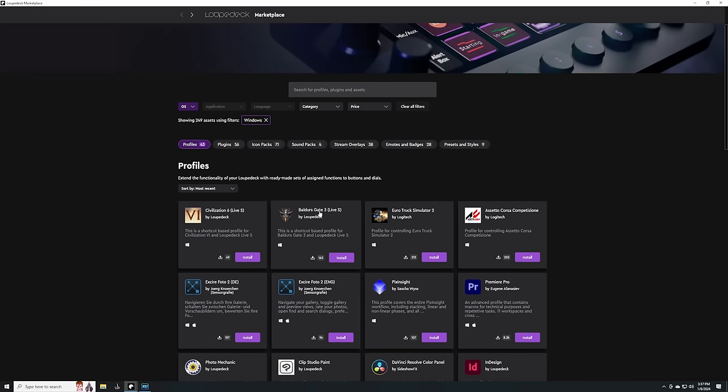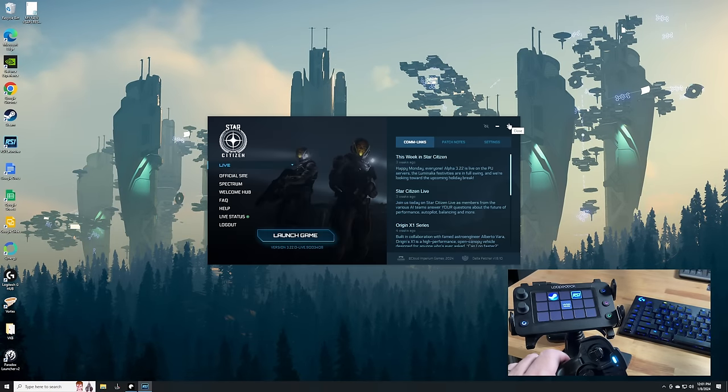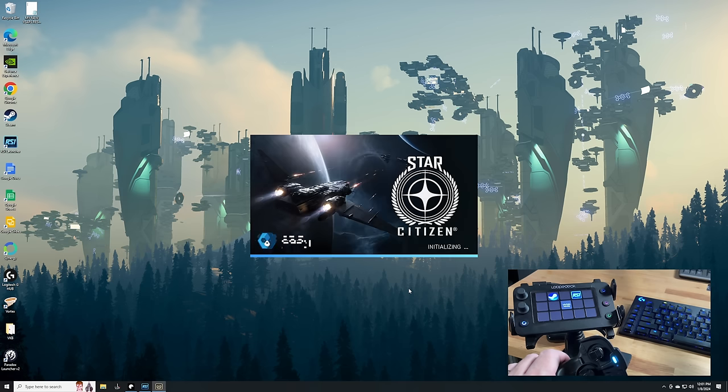Now, as I assume many of you know, Star Citizen doesn't have an API for its controls, so I used the Loupedeck's extensive customization features to make a profile of my own — from macros to mouse commands. One singular software feature trumps all, and it's quite simple: dynamic mode. Similar to Logitech's G software, the Loupedeck can recognize what program you're in and automatically switch the profile when you're in the game.